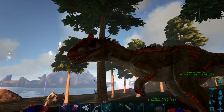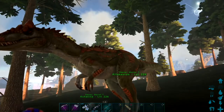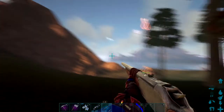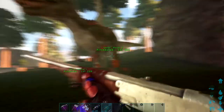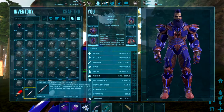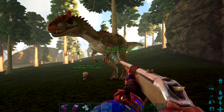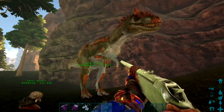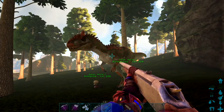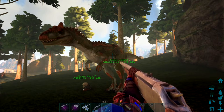You could try a club, but unless you've got huge amounts of melee damage that is not going to work. The best options are a tranq arrow shot out of a crossbow, or a longneck rifle with either tranq darts or shocking tranquilizer darts — I think those work a hell of a lot better than normal darts. If you're going for a high-level one, make sure you have a decent longneck with good weapon damage to knock it down as fast as possible.